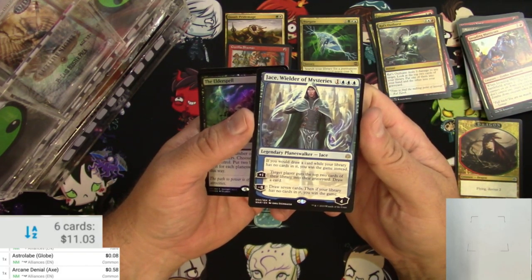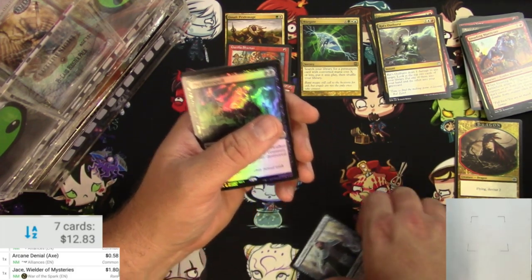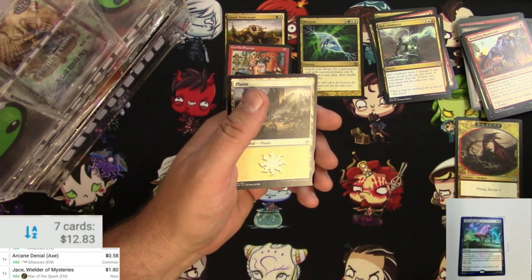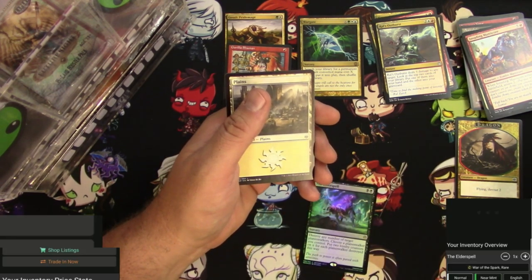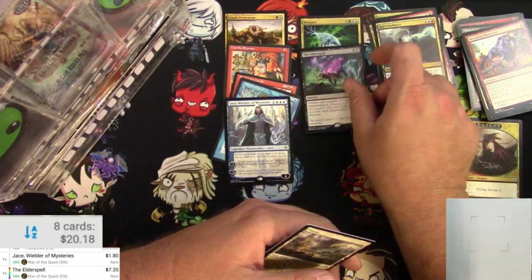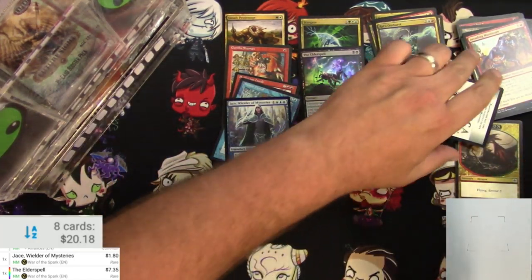You've seen Jace, you know him, you love him. Let's see what he's worth — $1.80 for a big Jace there. Now the Elder Spell has a foil — can it be scanned? The regular version is $1.82, and the foil version is $7.35. Not bad. That's a pretty good pull from a War of the Spark pack.